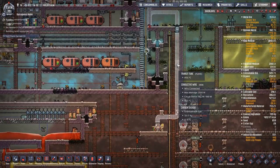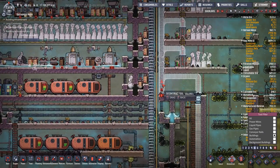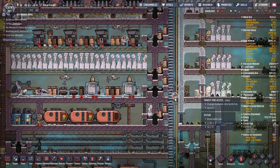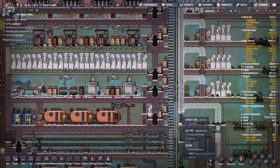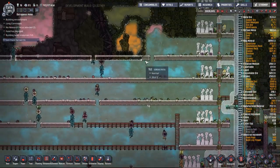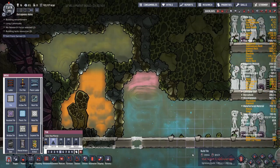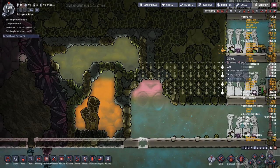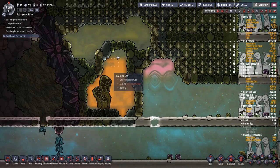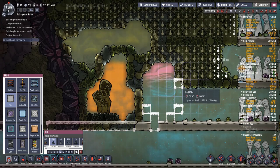Next up we're going to start taming natural gas geysers. I also want to get rid of this chunk here to give duplicants a nice drop-off point to exit the pipes. Transit tube access can be used for landings or takeoffs; these exits can only be used for exiting. The natural gas geyser output is 88 grams per second — really, really bad. I'll need to make a liquid lock to get in without letting in any more gases, so we'll put in a liquid lock and seal it off.